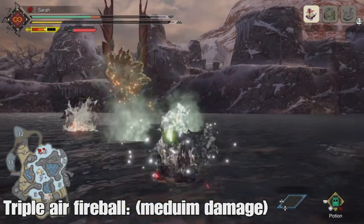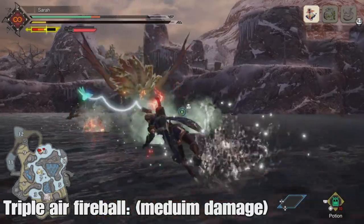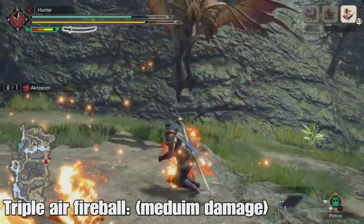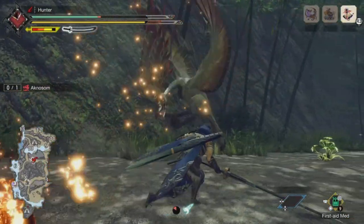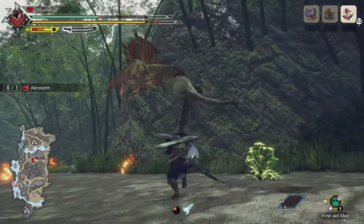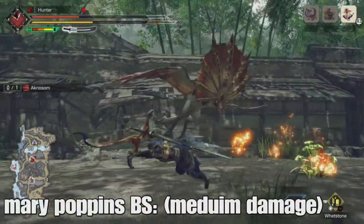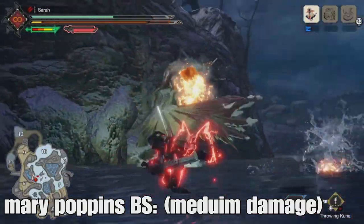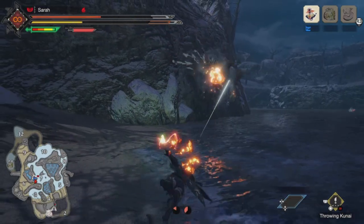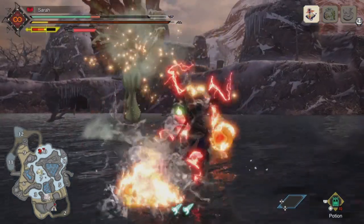Acnosome can also jump backwards, shooting three fireballs. This attack can be avoided by getting behind Acnosome or running away, and it can transition into two different attacks depending on whether Acnosome is enraged. When not enraged, Acnosome will defy gravity and float mid-air, spin around, and shoot fireballs in every direction. This attack can be unpredictable but avoided easily, and it can also be countered — any jumping silk bind or powerful shot will bring him down to the ground for a free knockdown.